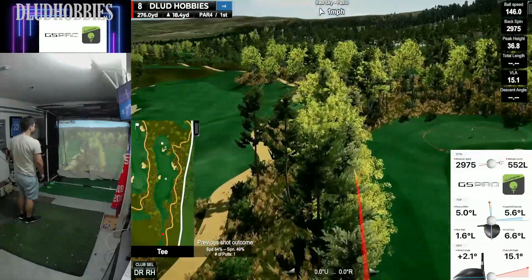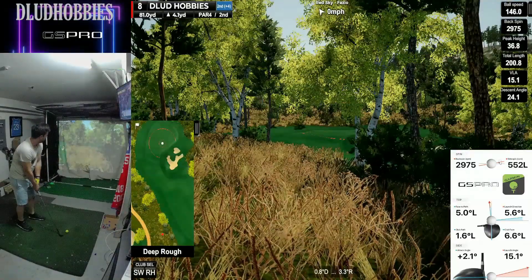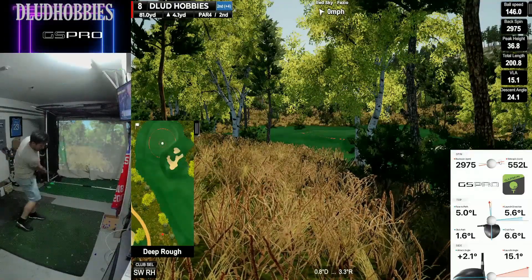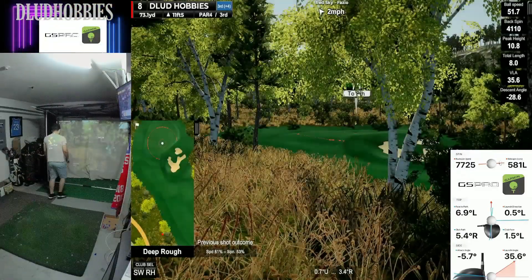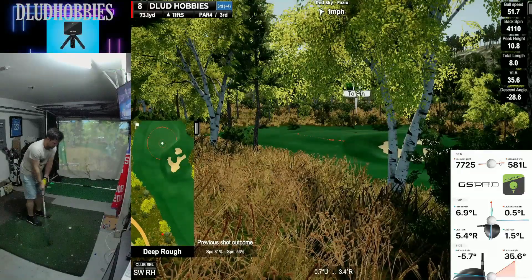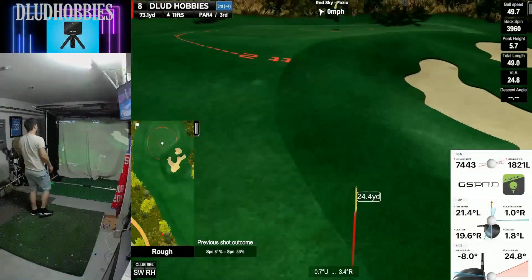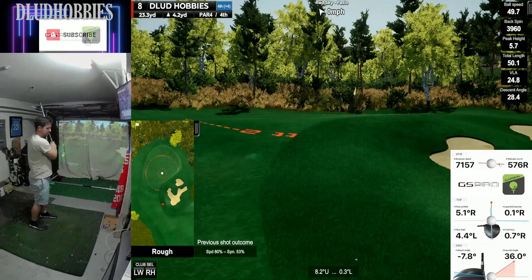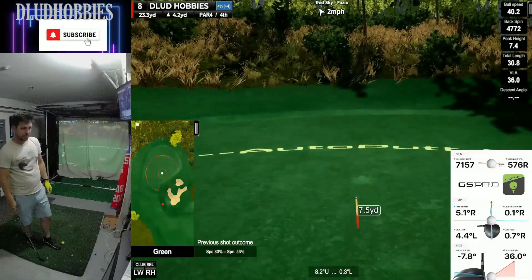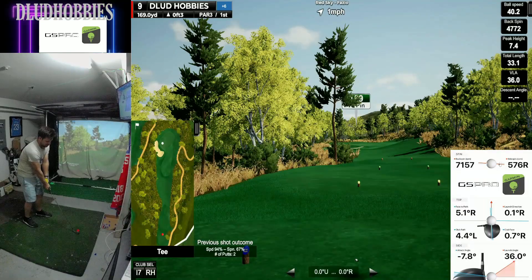Again another drive where everything closed early. Some of the numbers aren't bad — two degree attack angle with a 12 degree launch. Another tree rejection, so now trying to stay under the branch — and does, but not nearly enough behind it. Chipping some more and that one's long, so back-to-back double bogeys. Goes from plus two to plus six in quite a short period of time.